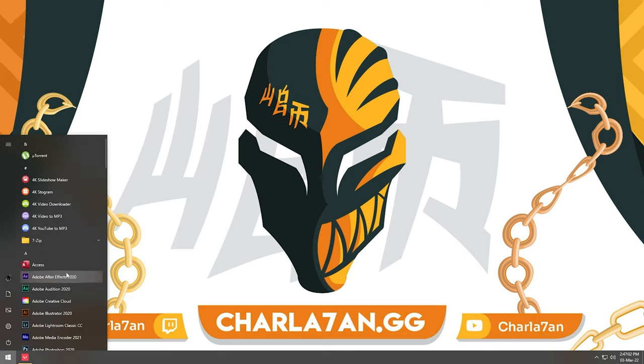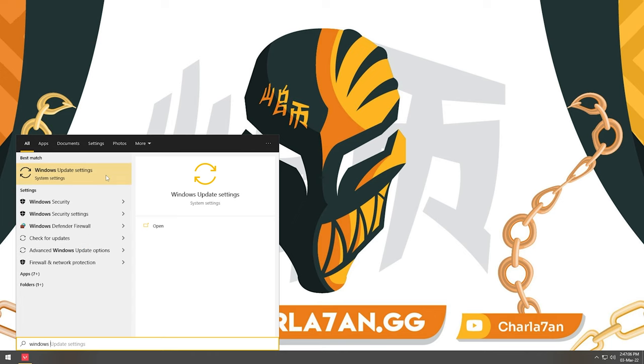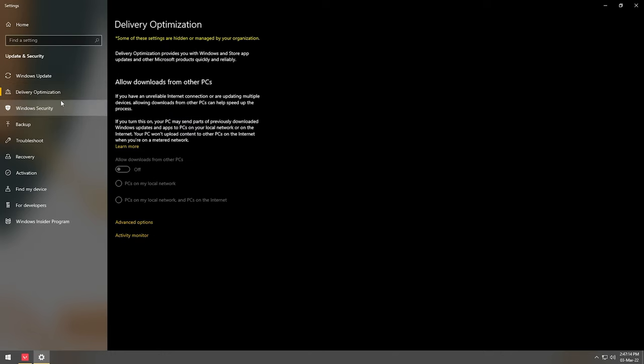Click on the Windows button, type 'Windows Settings,' and in settings try to find 'Delivery Optimization.' Click on it and make sure this option is always turned off, because it can impact your PC and gameplay in very bad ways.